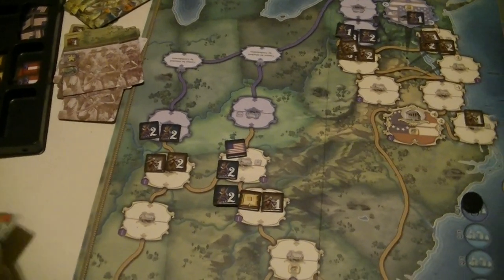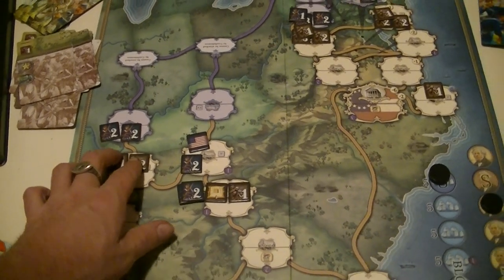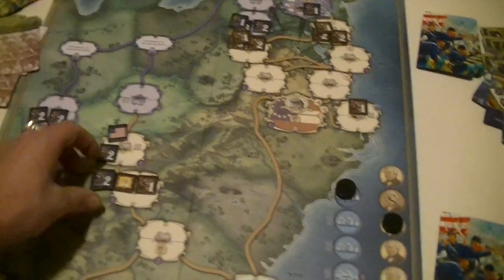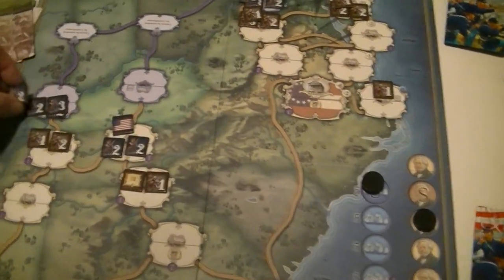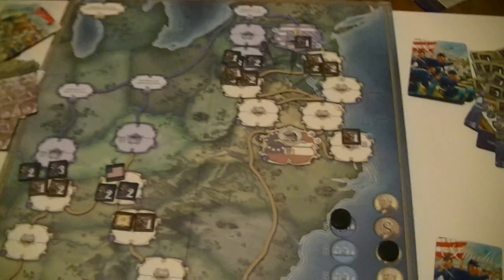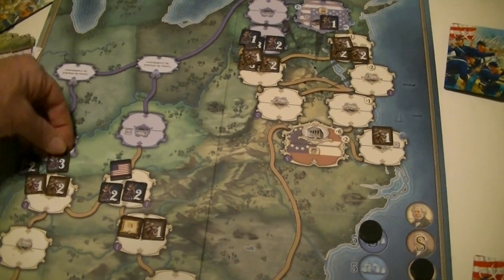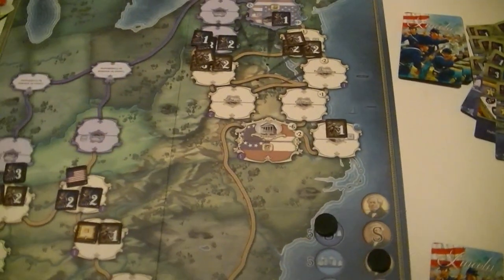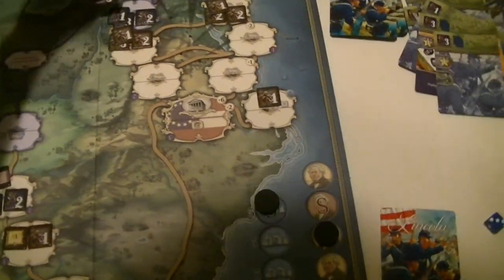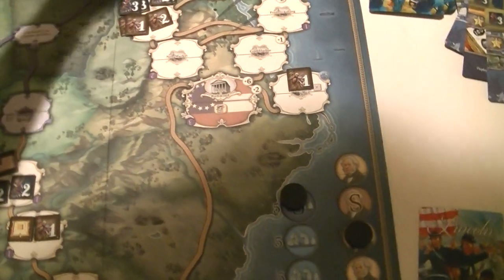What kind of defense do the Confederates have? Another option would have been to launch the attack across here where there's only a plus one. The reason the fort's interesting is he can't just fall back from that. How about I build here instead and launch this attack in the west? I think that makes more sense. I'm going to lose two units pretty much no matter what. Whereas if I put the two units over here I would have five and would still only lose two units. Let's do this and launch the attack into here.